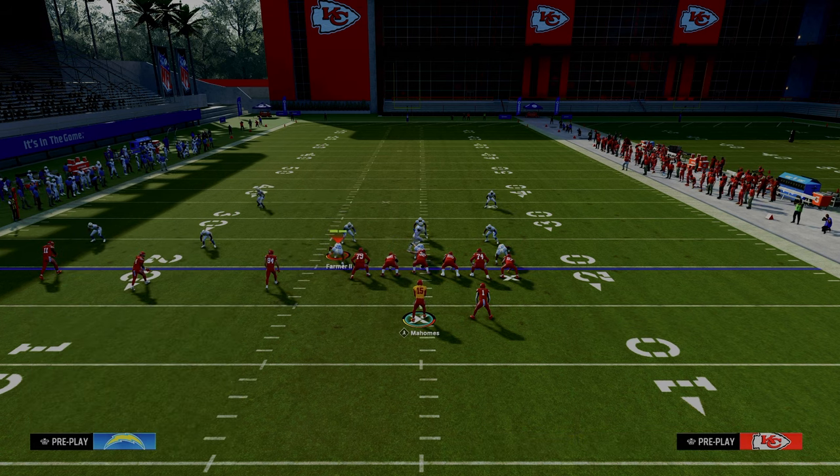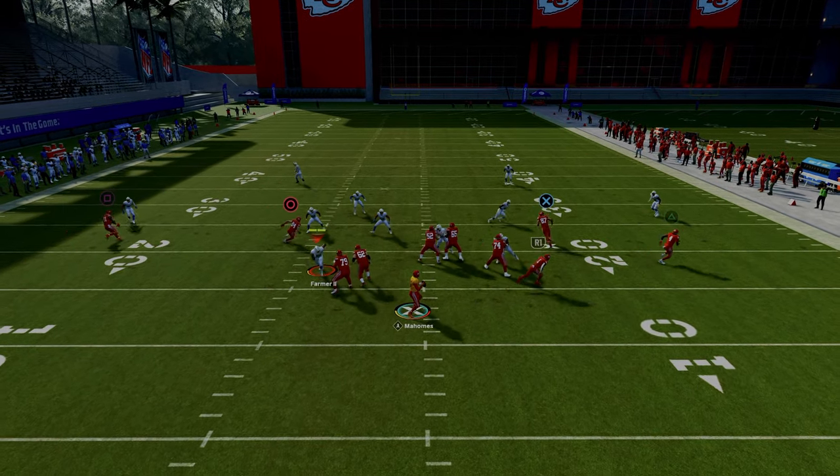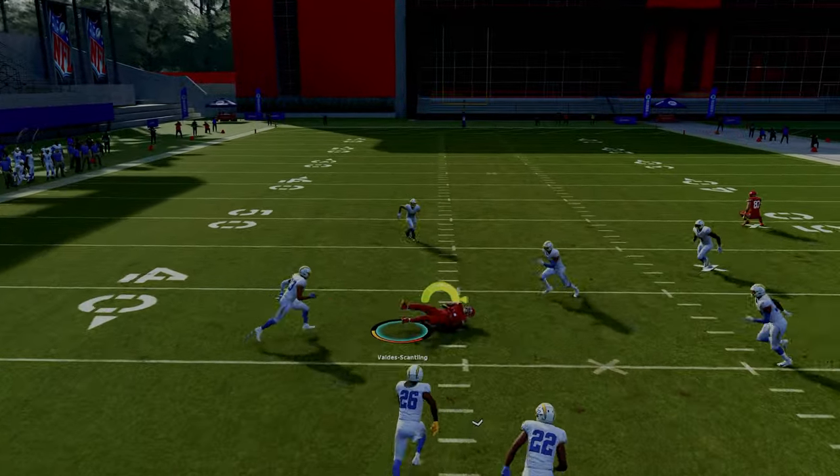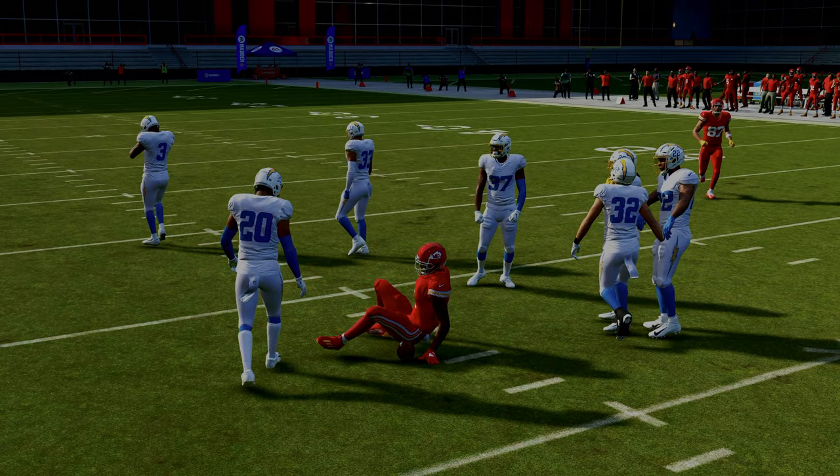One of the coverages that has probably the best chance to consistently defend the left-hand side is a cover two with vertical hooks and a mid read defender — primarily a mid read defender. But this is why we have the tight end streak and why we're motioning this middle trips receiver.